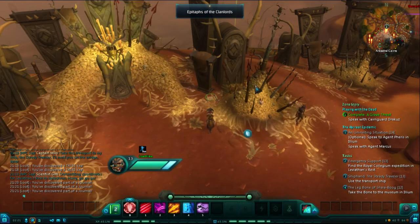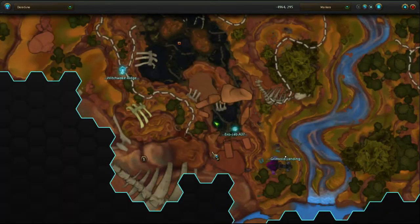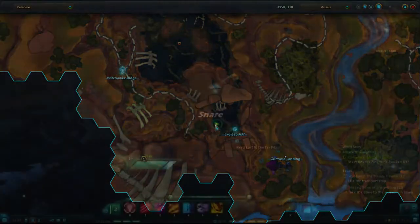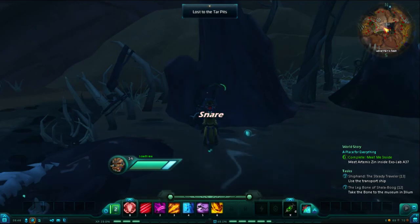Out in Leviathan's Rest, very near to the Exolab A37 entrance, as shown here on the map, this actually starts as a hand sticking out of the tar, which is marked by a quest exclamation point. Once you accept that quest, it will turn into this journal entry, which is labeled Lost to the Pits.